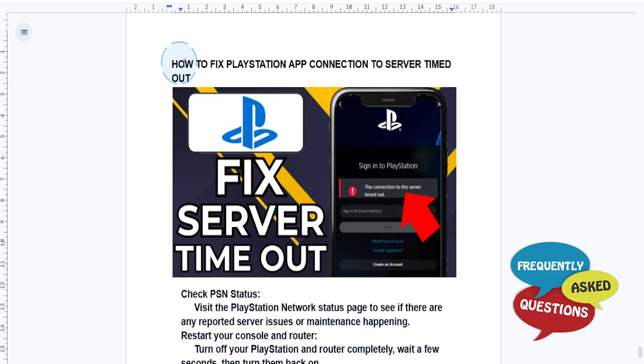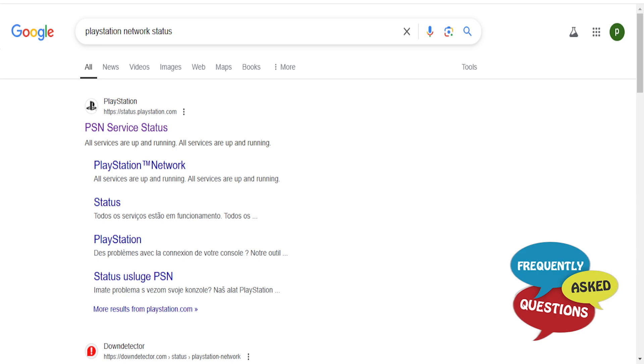In this video I'm going to show you how to fix the PlayStation app 'connection to server timed out' error. First things first, you want to check the PSN status — visit the PlayStation Network status page to see if there are any reported server issues or maintenance currently happening.